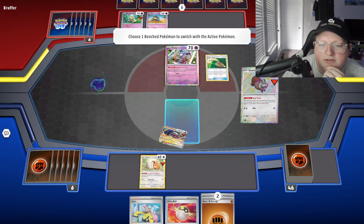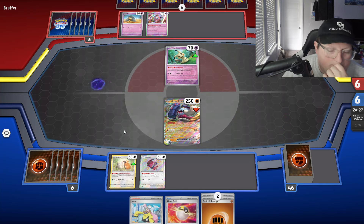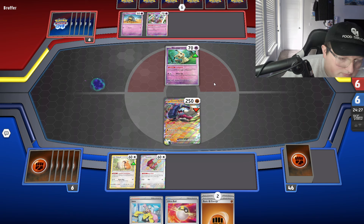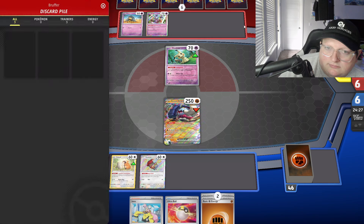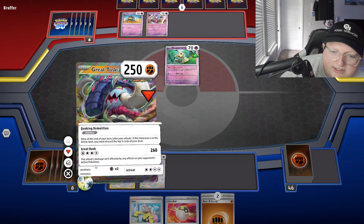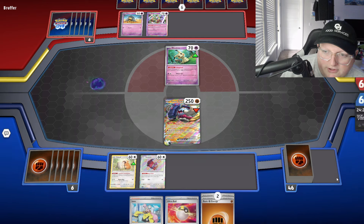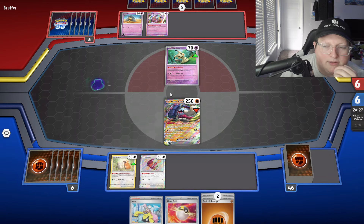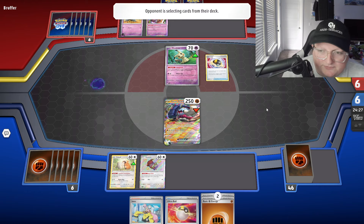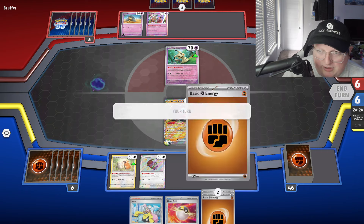I think I'm cool with just putting up Tusk. We're not attacking this turn, but we're doing okay. I kind of like the position we're in. Our opponent decided to get Alakazam out of the deck, but we're just going to Iono him anyway, so that's okay with us.